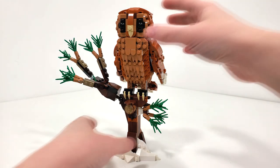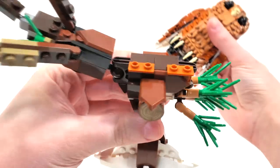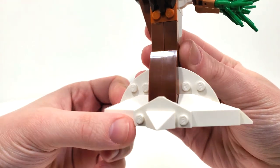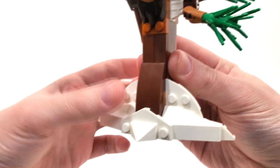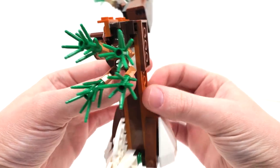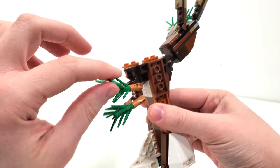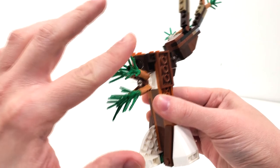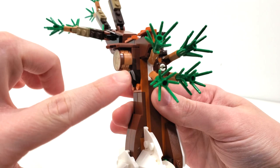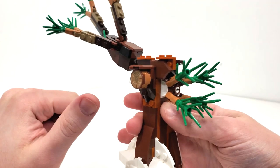With this being an alternate build, you will end up getting a number of extra pieces that you can use once you disassemble it to create the other models. Diving right in, I'm going to separate this owl from its perch — you can easily disconnect it from the very top of this tree branch. Speaking of the design of this perch, we have some white from the bottom to represent snow, and a mix of regular brown and orange brown for the tree.